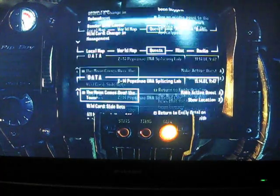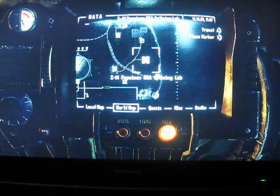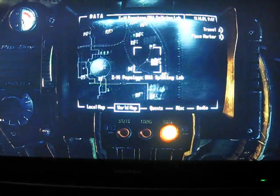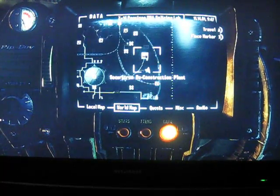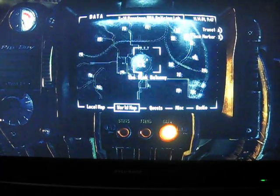You can find it at the Z14 Pepsini DNA Splicing Lab. It's right next to the Hazmat Testing Ground, right below the Securitron Deconstruction Plant and directly east of the Sink Balcony.